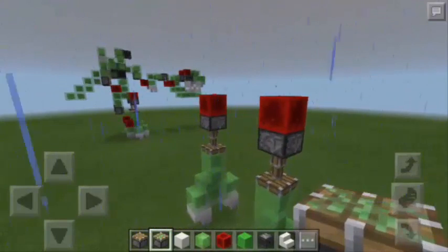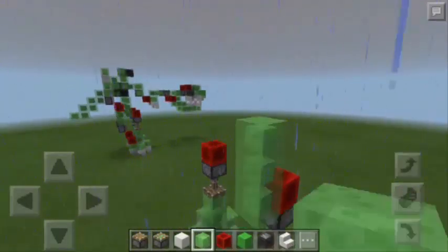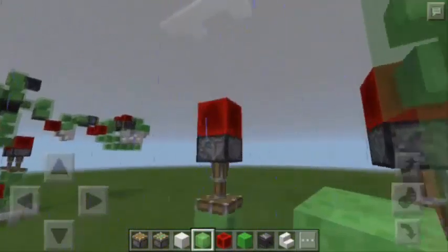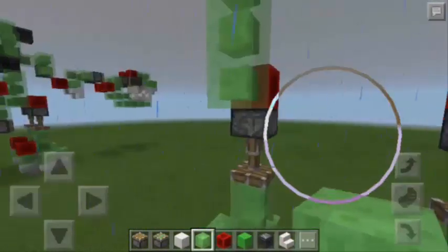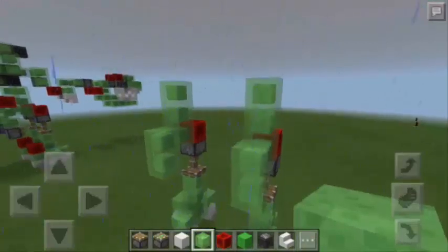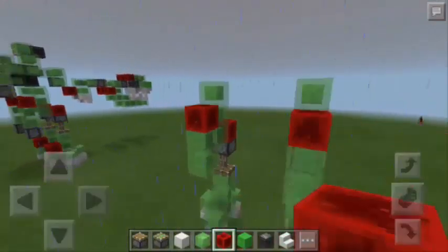Next, we will go here at the back, and we will place three slime blocks going up, and then another one going this way, and also going down. Now we're going to repeat the same pattern here on the left side — so three going up, another one going to the back, and also going down. Next, we're going to place a block of redstone here, and also on the other side.